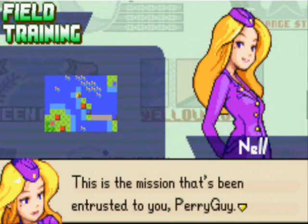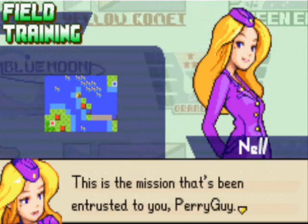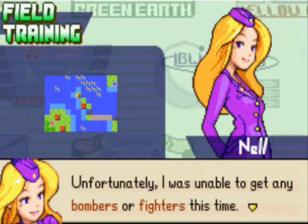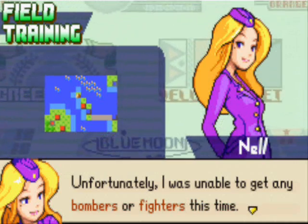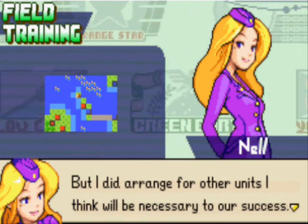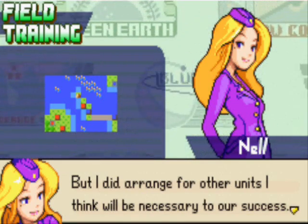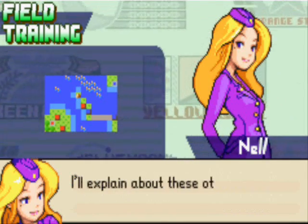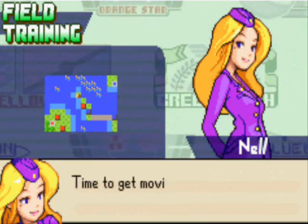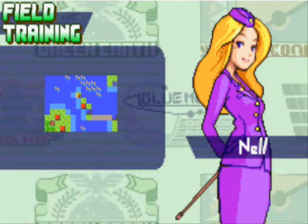This is the mission that's been entrusted to you, BearGuy. Of course, you can entrust any mission to me now. Unfortunately, I wasn't able to get any bombers and fires this time. I figures - I should've known that. But I did arrange for some other units that I think would be necessary for our success. I'll explain about these other naval units once we arrive. Time to get moving. Yeah, let's get moving.